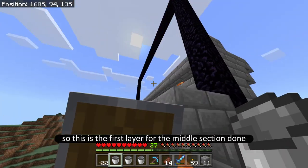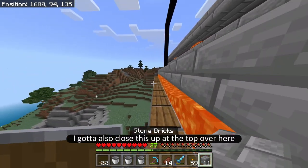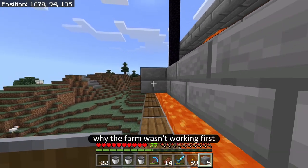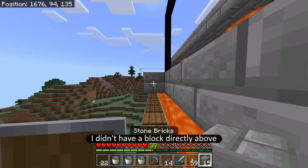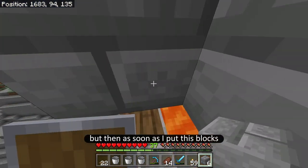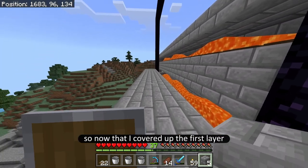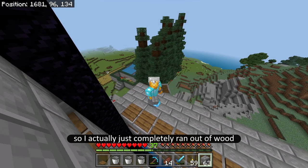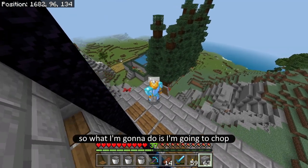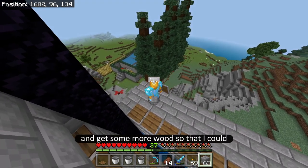This is the first layer for the middle section done. I also have to close this up at the top because this is why the farm wasn't working — I didn't have a block directly above the pressure plates and it wasn't catching fire. But once I put blocks directly above the pressure plates it started working. I've completely run out of wood to make pressure plates, so I'm going to chop all the trees behind me.